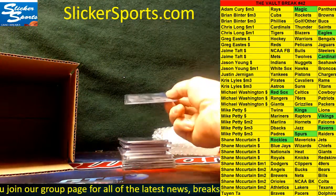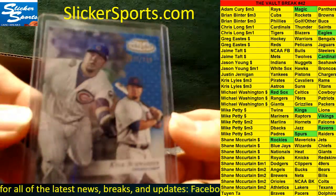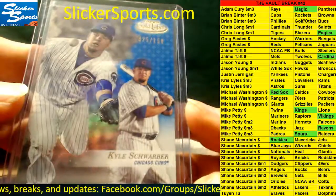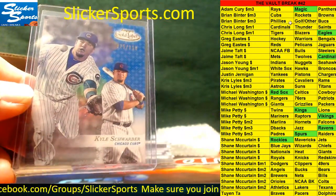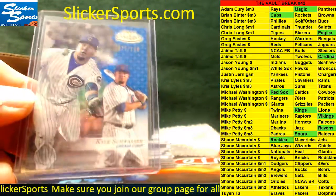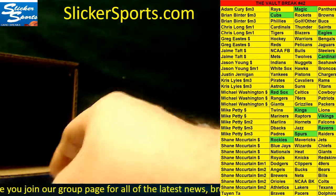Next up, Topps Gold Label Chicago Cubs — Kyle Schwarber, 25 out of 150 blue. Twenty-five out of 150 for the Cubs — Cubs are Brian Binter. Nice, Brian — Kyle Schwarber blue.